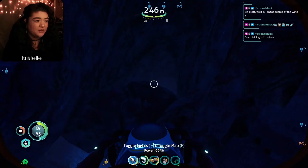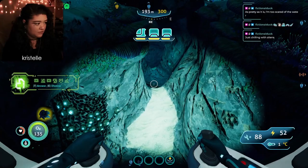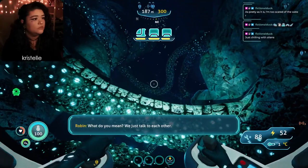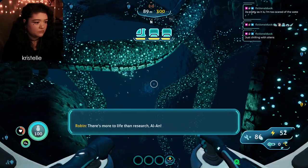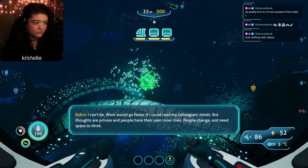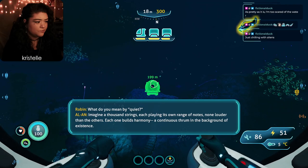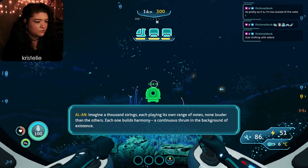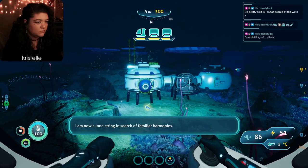Getting another call from Alan: 'How do your people communicate if you are not networked?' We just talk to each other. 'Do you not find that primitive? We exist as data, all aware of each other's thoughts.' There's more to life than research, Alan - thoughts are private and people have inner lives. Alan says being separated from his network is very quiet. 'Imagine a thousand strings each playing their own range of notes, building harmony - a continuous throng in the background of existence. I am now a lone string in search of familiar harmonies.' I'll help you find them. That's kind of sad.